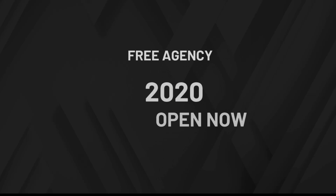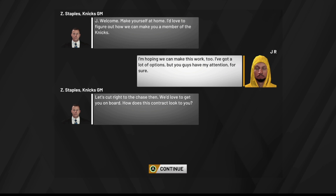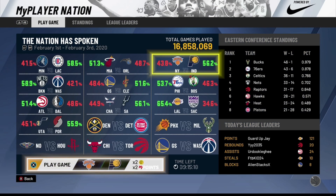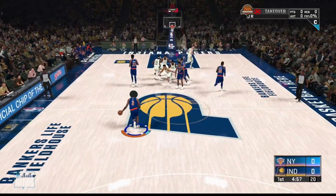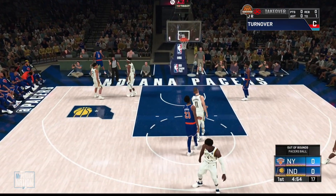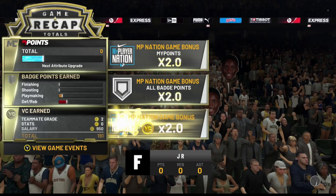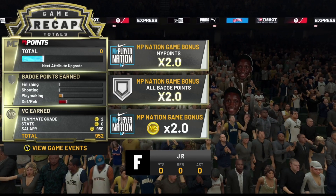Enter Free Agency and hit Continue. Keep in mind you can't play on a team you've already played against. I'm going to choose the Knicks or Pacers, spam A through everything, make sure the contract is set to one year, hit Accept, and load up the game. This is MyPlayer Nation game number three. Generally you'd only be able to play these once a day without the glitch. Same thing — I play six minutes, foul out, get my VC, and earn whatever badge and attribute progress I can.